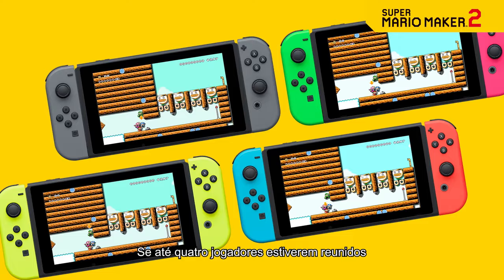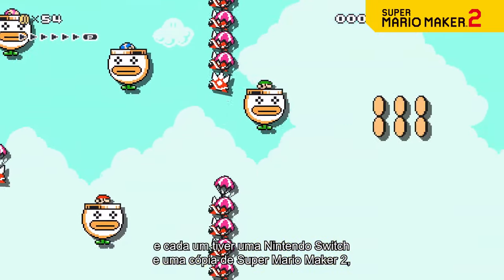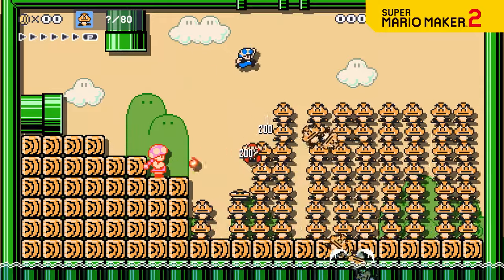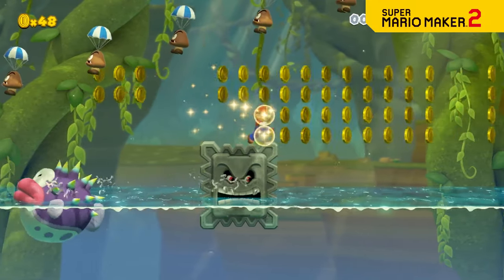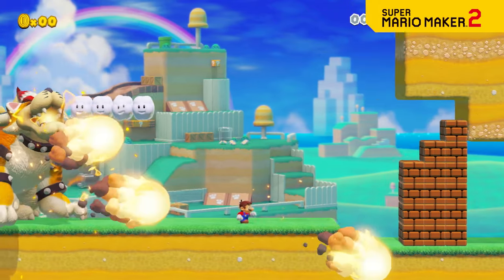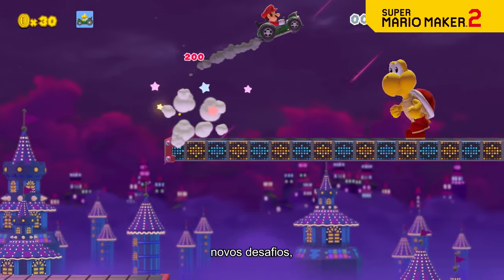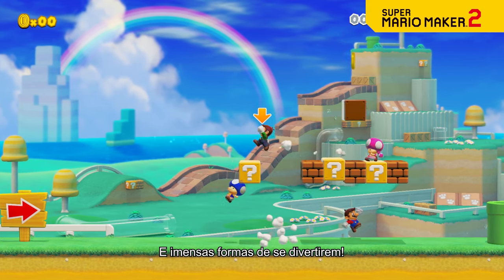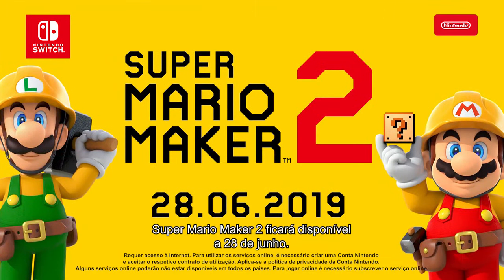If up to four players are hanging out together, and each has a Nintendo Switch system and the Super Mario Maker 2 game, one can set up a virtual room for the others to join via nearby play. New parts, new challenges, new modes, and lots of new ways to have fun. Super Mario Maker 2 will come down the pipe on June 28th.